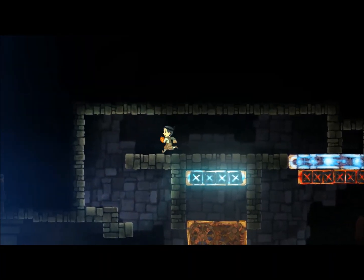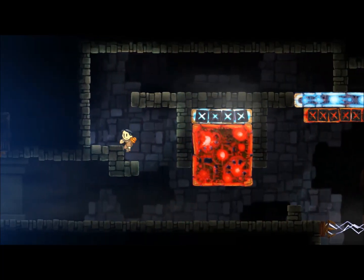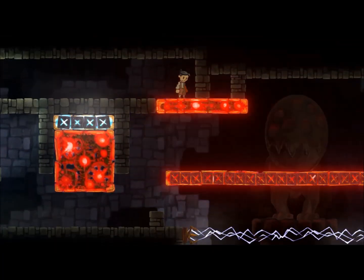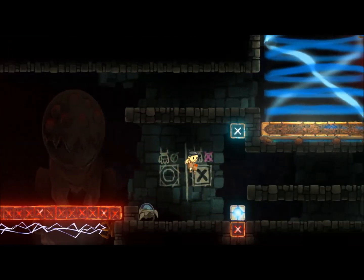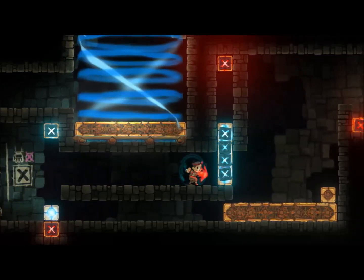Most of Teslagrad will be spent exploring. You go through different rooms, gaining new abilities to access new areas. The exploration is thankfully very streamlined — you don't find yourself getting lost, and it's clear where to go. The world is one massive tower that you continuously go up, with rooms branching out to the sides, so backtracking is a breeze as it's remarkably easy to understand where everything is.